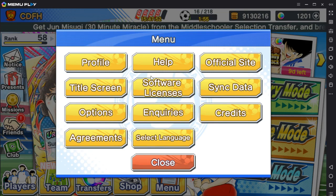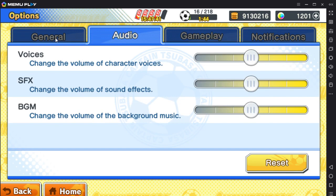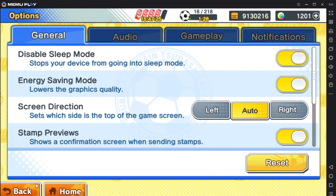Pro tip: when you're farming raids, set your gameplay options to auto, high speed, and skip everything — so it's as fast as possible for everyone involved. Personally I use energy saving mode because I don't really need the best graphics when we're just farming, but if you like a nice looking game you can turn it off.